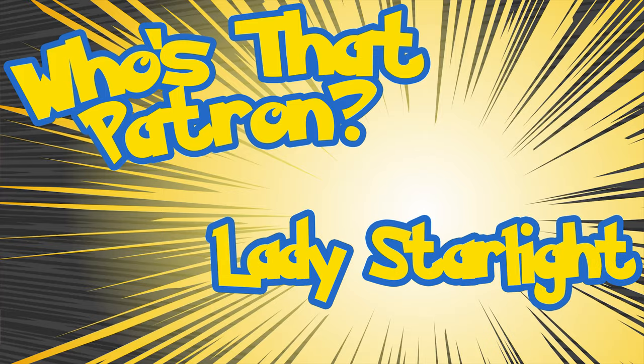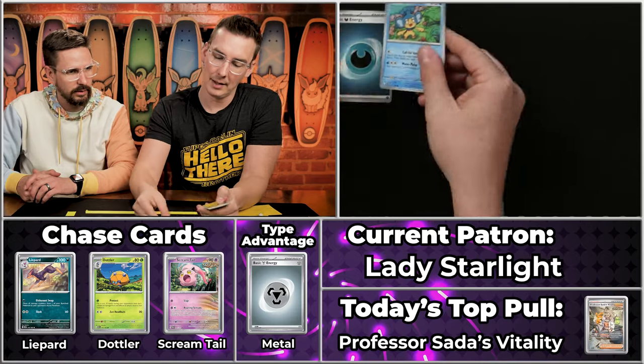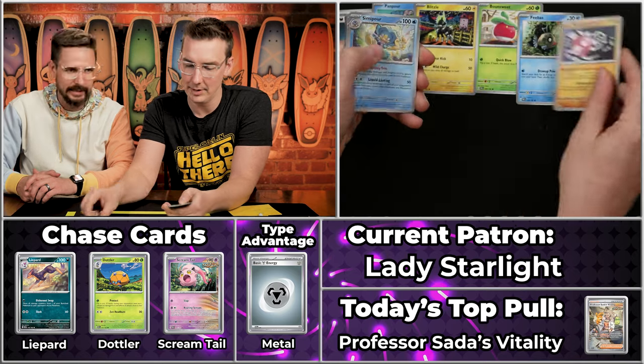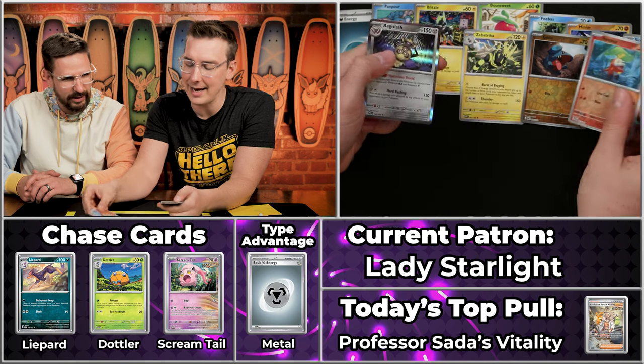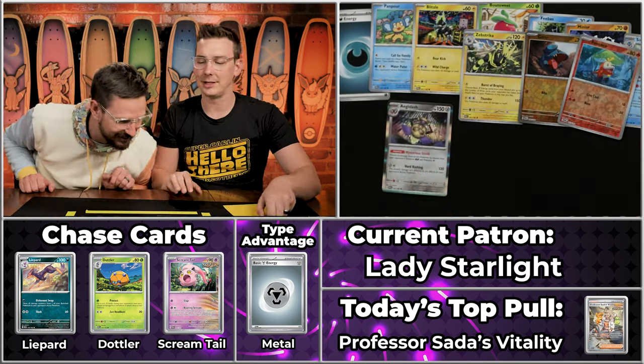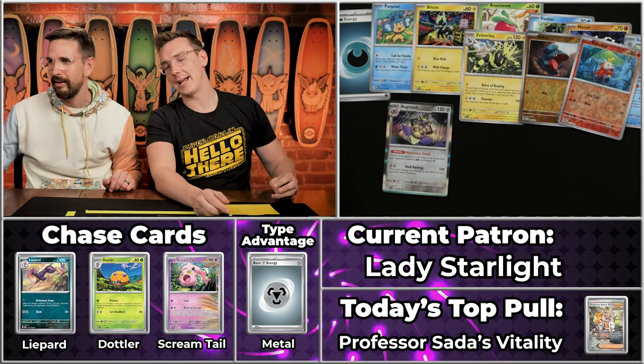Our final player of the day is Lady Starlight. Give us some great last pack magic here. Slitherpuff! A Slitherpuff — Slither and Hufflepuff seem like they would get along super well. Panpour, Blitzle, Boonsweet, Feebas, Minior, Simipour, Zubstrika, Guyball, Fuecoco — and just a two-point pack there. One for the type, one for the rare. So many people in that last place position — we're gonna have some real competition down there.